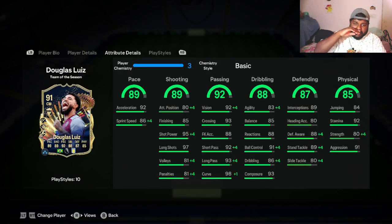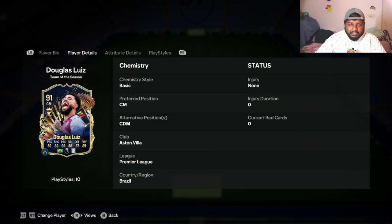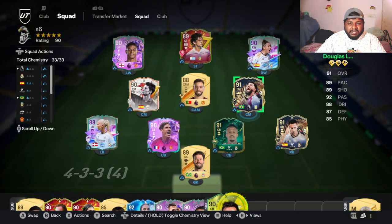Without any chemistry playstyle, because he has three-star chemistry with the whole squad, so he's gonna have some boosted stats. As you guys can see, he has 86 plus 4 sprint speed, so that gives us like 90 pace. And even his short passing has increased to 99 curve, 99. So there are some plus points to this. I'm not going to be using any playstyle pluses - we'll see how it is. I'm not going to be playing him at CDM either, just playing with this squad and we'll see how he is.